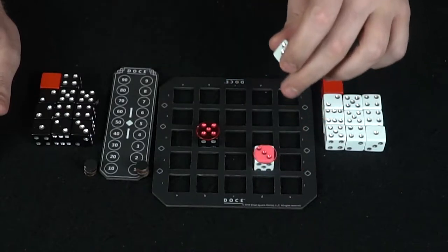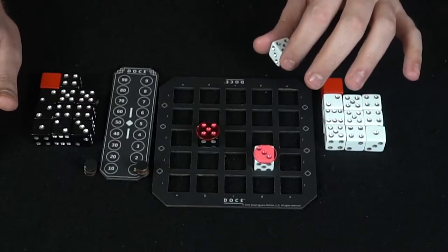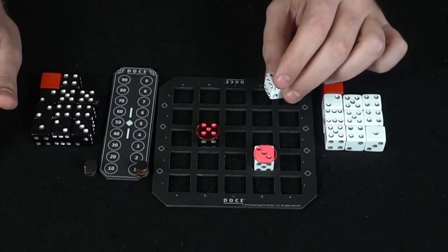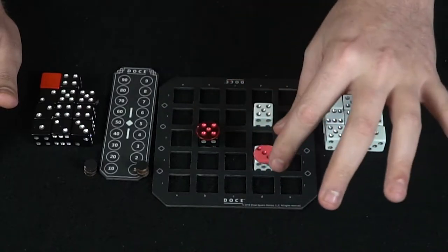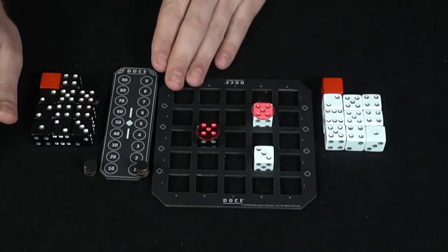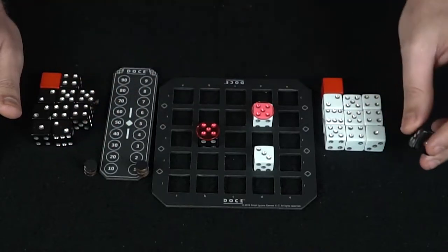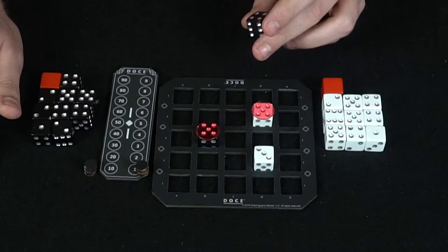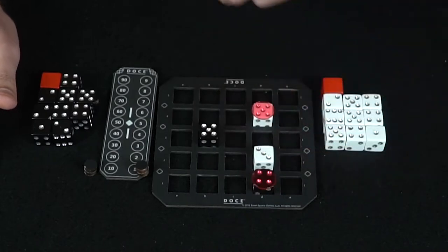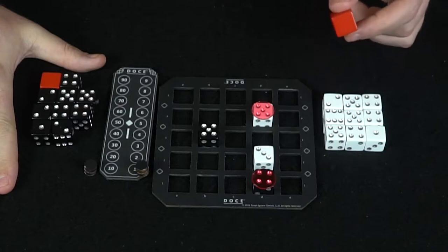This player is going to select another space — they're trying to get four in a row totaling twelve points. They can utilize their opponent's die provided it is at the end of their row. They'll place here because it's not connected to any of the restricted spaces, then move their marker to this five. It's the next player's turn — they may select this space with a four, move the marker, and the game just continues like that. It's pretty simple.